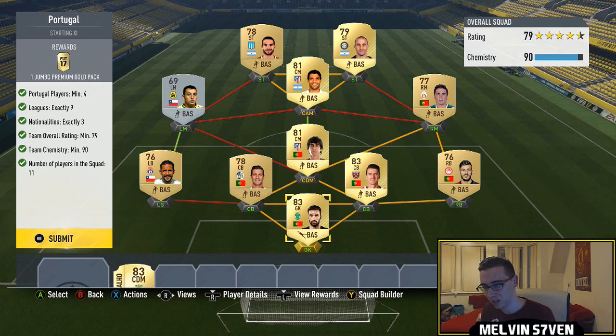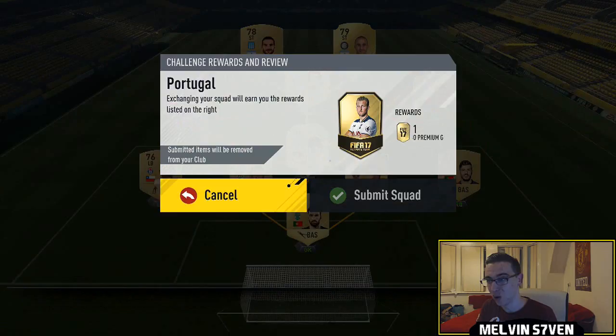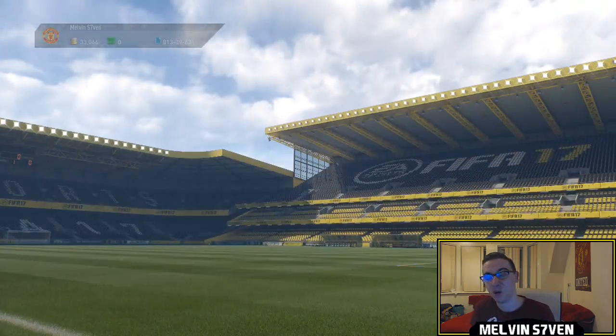For this one you get a 15k pack. I've gone with a few more Portuguese players. To be honest, for this being a 15k pack, it caused me a little more trouble than is needed — you would probably need loyalty if you follow it the way I've done it. But yeah, you just need nine leagues, four Portuguese players, and three nationalities exactly. I've got Chile, Argentina, and Portugal, but there'll be better ways to do it.